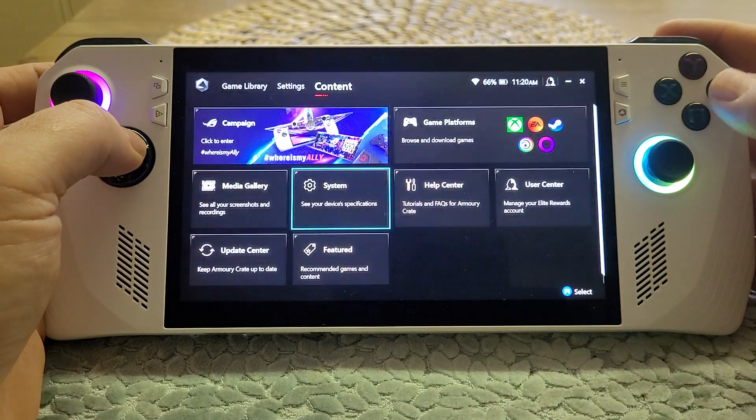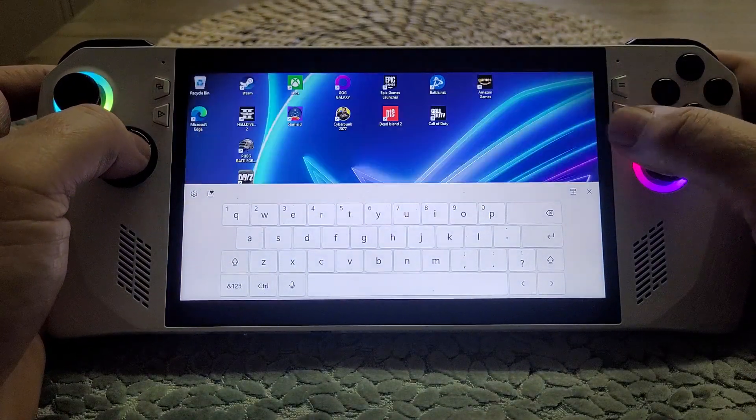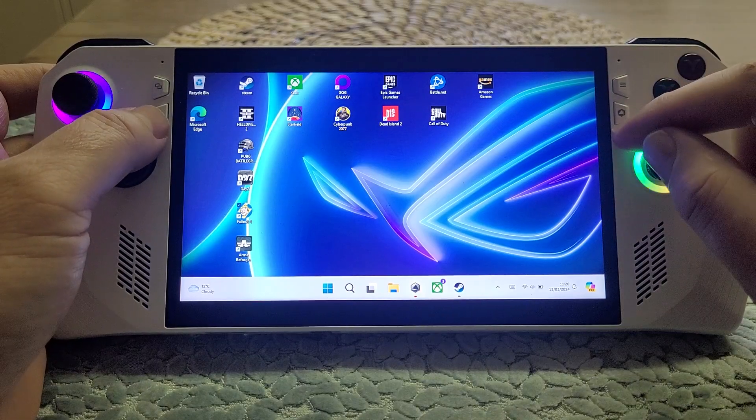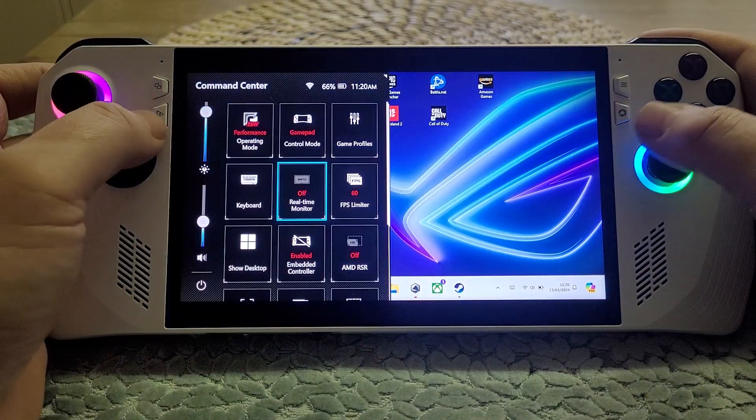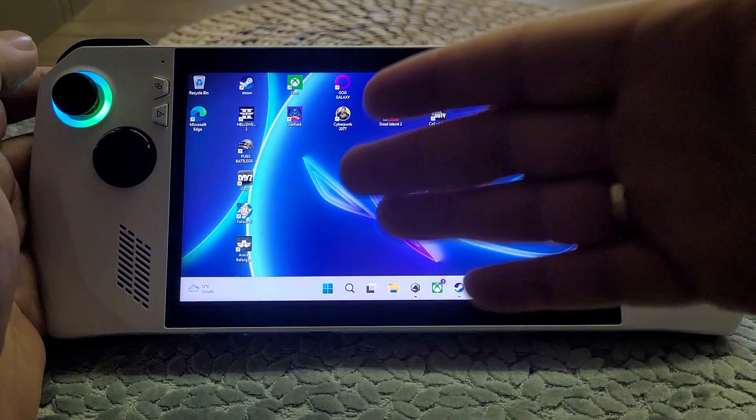Tap it to off — it'll probably say 'on' at the moment. Just because that is off, it doesn't mean that you're not going to have Armory Crate available to you. As soon as you press one of those special buttons, you'll get the command center and the Armory Crate there.